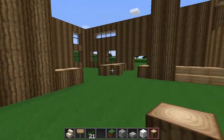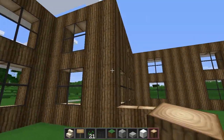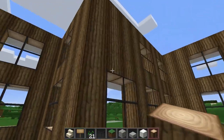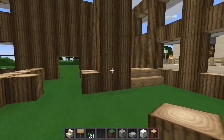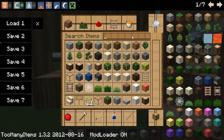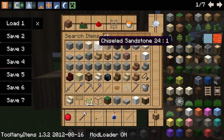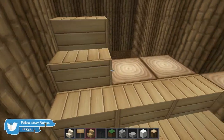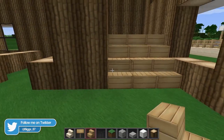And the floor — the second floor — like the ceiling is going to be on that level, I think. Let me get some stairs, get some wooden ones. I don't know why I've got seeds. But yeah, it's going to be a three-wide staircase.